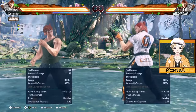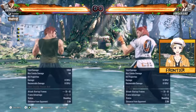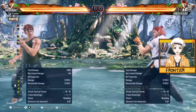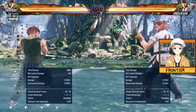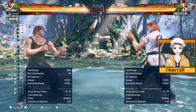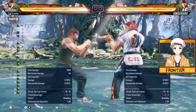Hwoarang's got two back turn stances: back turn in right foot forward and back turn in left foot forward. These moves used to be different back in Tekken 7, where you had specific moves from left foot forward and specific moves in right foot forward. But in Tekken 8, they've normalized it, so anytime you go into back turn, both moves are the same regardless of which back turn stance you're in. You'll always get the same button regardless of the stance.